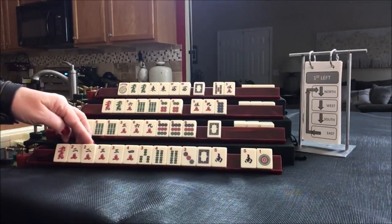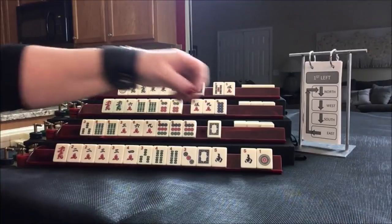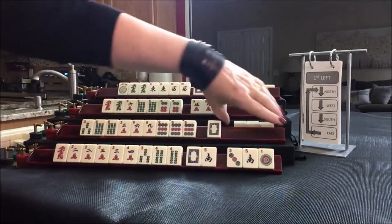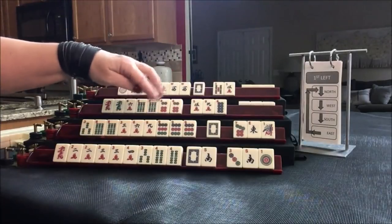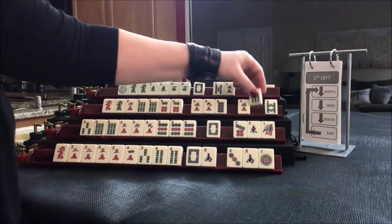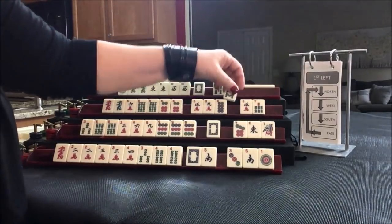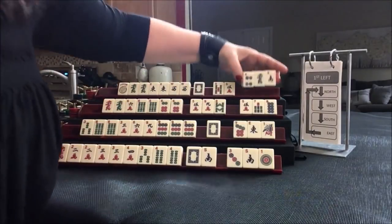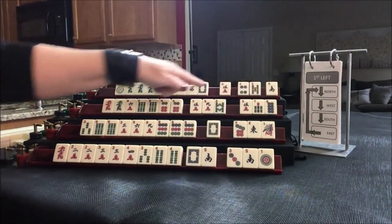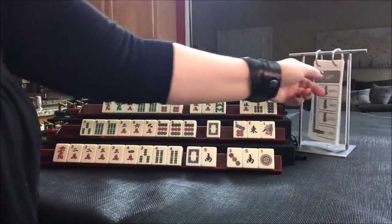Let's go ahead and pass the three dot. We got a seven — we're doing like numbers. We're on first left. Let's pass one of each suit. We got a green. I kind of wish I had kept that five because we could maybe play a quint. Let's keep this five and see if it comes back. That was first left — now we're going to do second left. East passes to North, North to South, South to West, West to East.